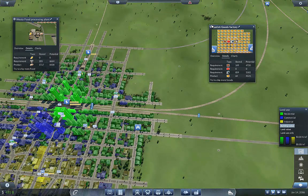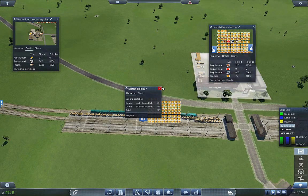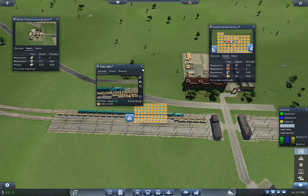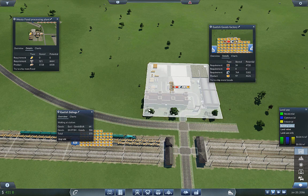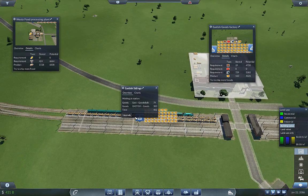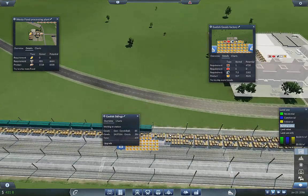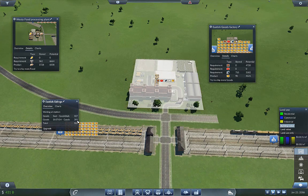Holy — look at the goods, look at the goods sitting here. East-ish goods — that is an impressive amount of goods. It's like it dumps the year's supply of goods all in one go. I mean I know it doesn't do that, but it's still climbing.